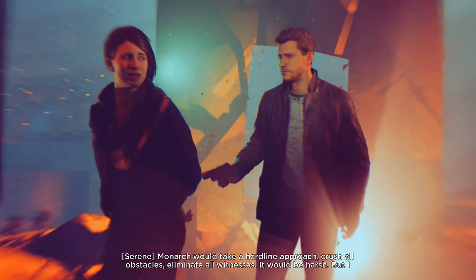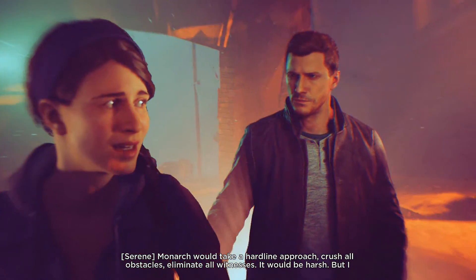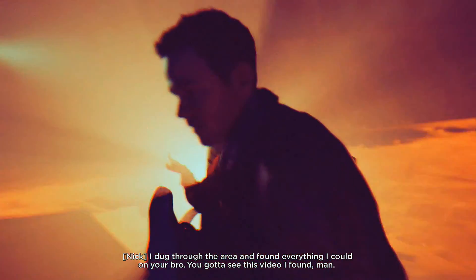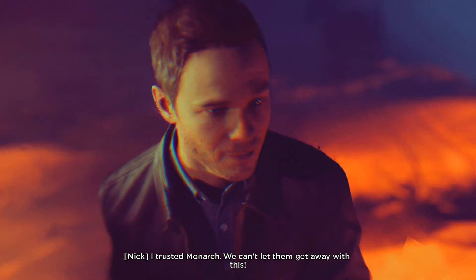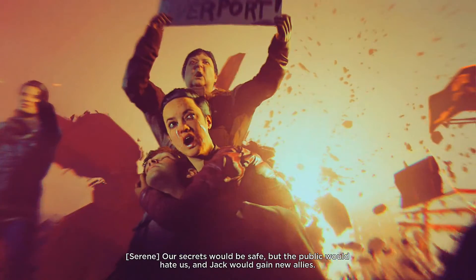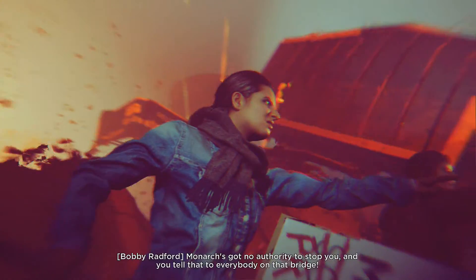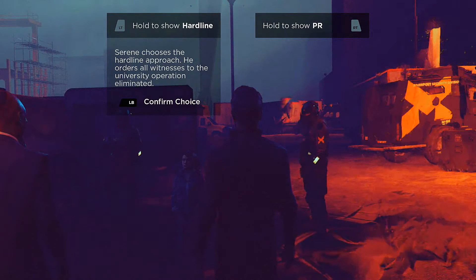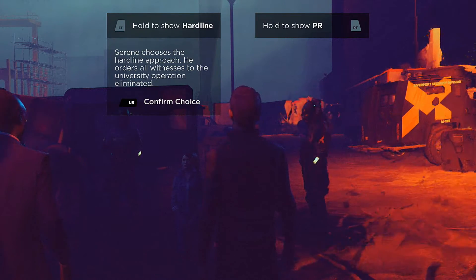Hard line choice preview: 'Any potential threats to our plan need to be erased.' Monarch would take a hard line approach - crush all obstacles, eliminate all witnesses. It would be harsh, but he had made hard choices for the greater good before. The public would turn against Monarch, but their secrets would be safe. Jack would gain new allies. Serene chose the hard line: orders all witnesses to university operations eliminated.